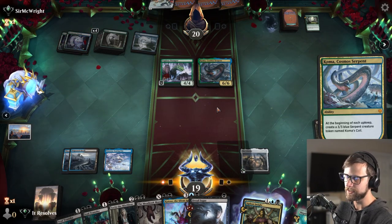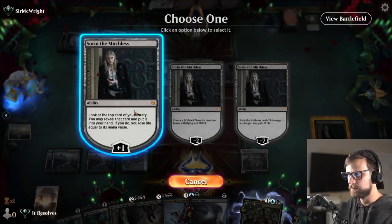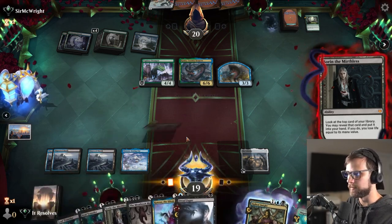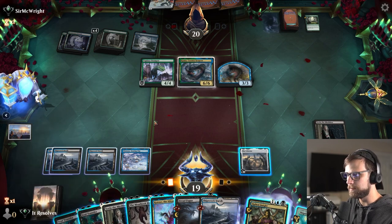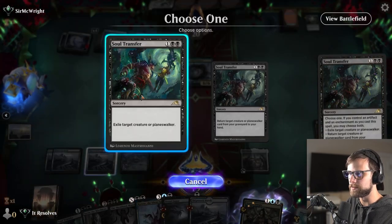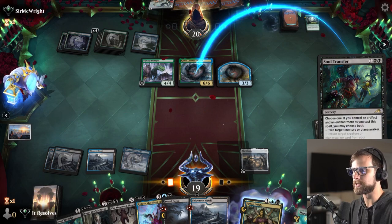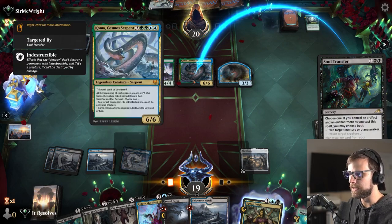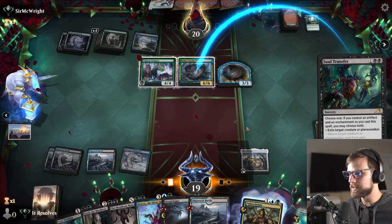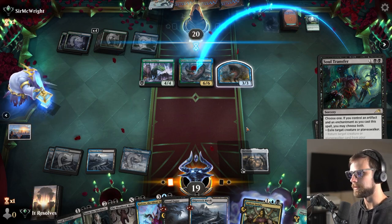We let that hit. We do draw a land — very good. Let's go ahead and plus up one more time. Give me a land. Yes, excellent. We basically have to go ahead and answer the Coma. I don't really think we have a better option here. So we're just going to straight up answer the Coma. The indestructible doesn't get around this — this is an easy way to kill Coma. I really love Soul Transfer for that reason — it gets around indestructible. I hope they go for it, just because it'd be funny. Wow, they did go for it. It's exile, bro.